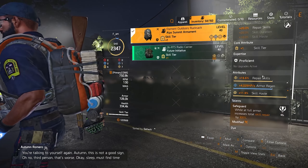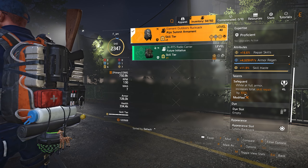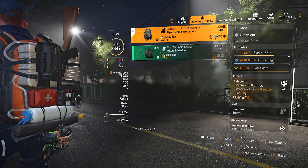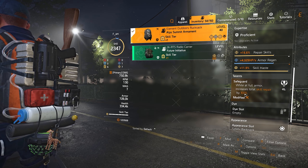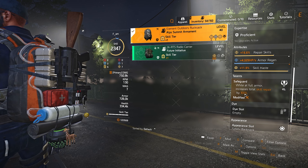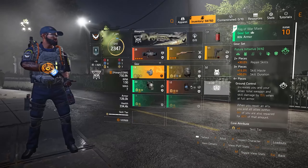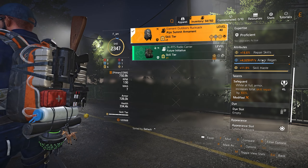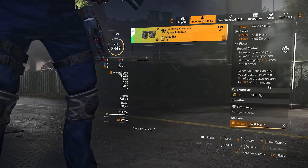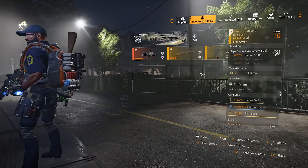The backpack is our only branded piece — the Ouroboros Summit Armament — because it offers 20% repair skills. You want to have attributes like repair skills and skill haste, and when it comes to the talent you want to go with Safeguard: while at full armor, increases total skill repair by 100%. This goes very nicely with our playstyle where we're staying back and making sure we always have max armor, because when we have max armor we also have better heals. All of my rolls, as you can see, are repair skills and skill haste, except one roll which I cannot recalibrate.